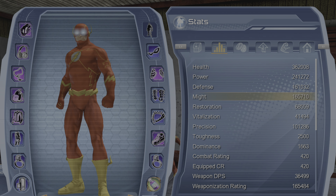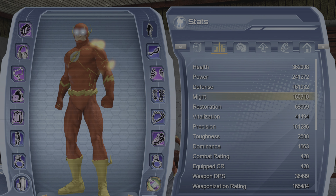The stats — this is an alternate character so it's not gonna have a lot of stats: 165,000 might and 101,000 precision. But you're gonna see how I can utilize these stats to my advantage with this build.